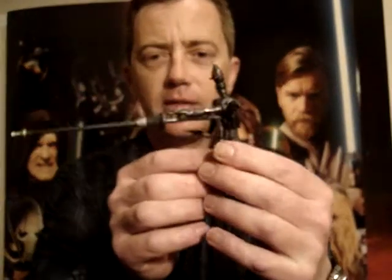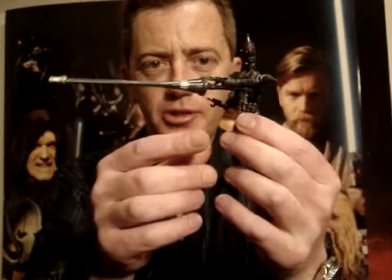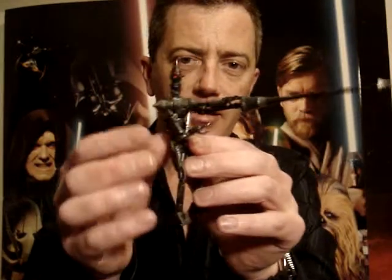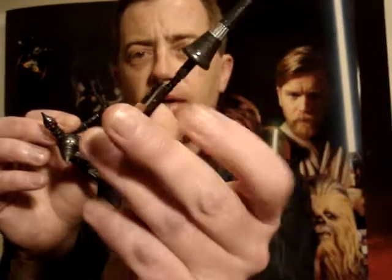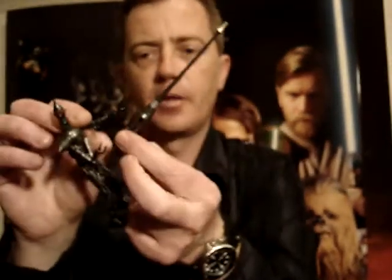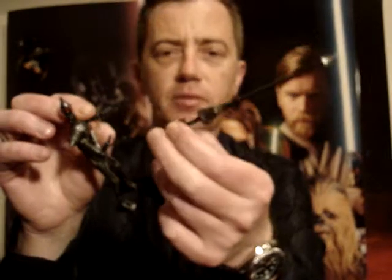Anyway, back to the figure. As you can see, he comes with this huge lance and it just slips on his arm with that peg there. I'm pretty sure that's the way he's supposed to hold it.